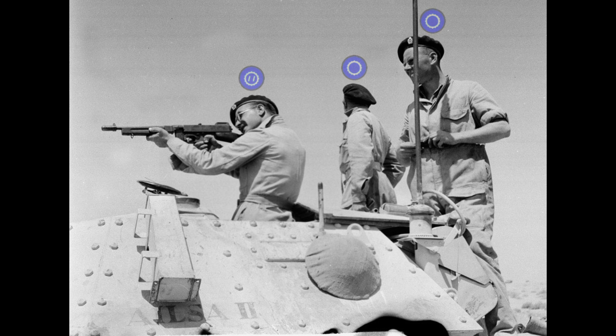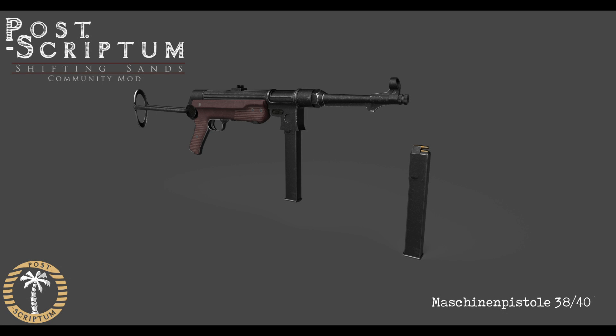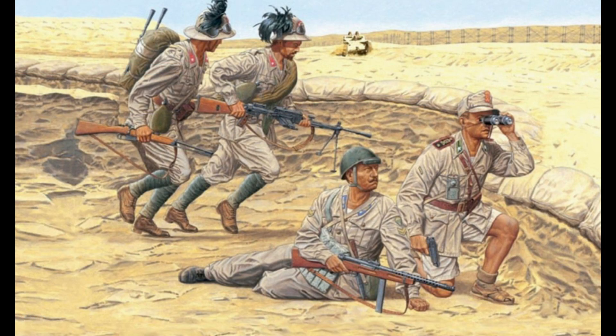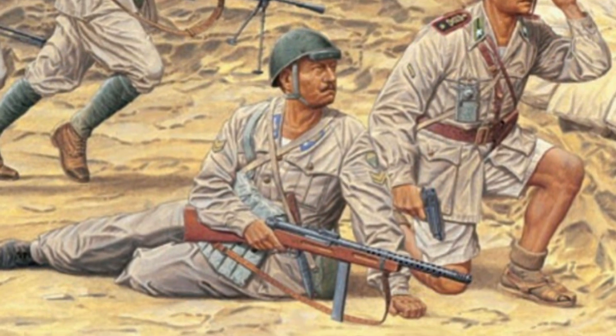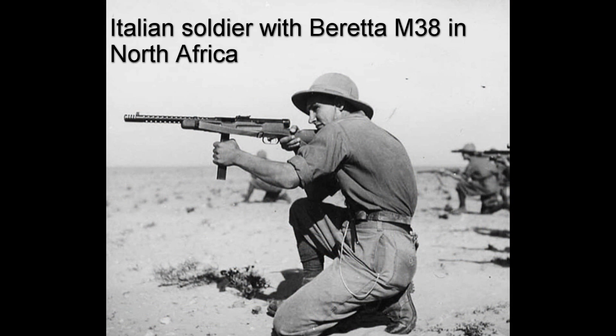British commanders, officers, assault players and recon squad leaders should definitely get the Thompson M1928. The German commander, squad leader, assault and recon squad leaders should have access to the MP38 or MP40. A realistic alternative for the Germans on this map would be the Italian Beretta Model 38 — an excellent submachine gun very popular among German units during WW2. Since the Italians were literally fighting alongside the Germans at El Alamein, it wouldn't be a stretch to give the Afrika Korps access to the Beretta 38 as another loadout option.